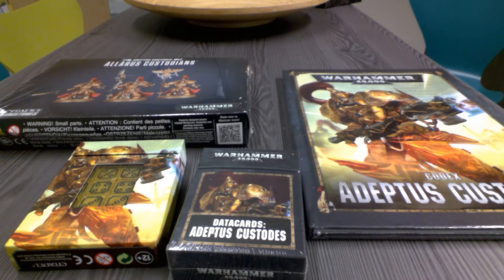The new custodians have come out, and I will show the pre-order of this week — at least the things that came in: the dice, the cards, the codex, and the Allarus Custodians. I have not ordered that special character — I forgot the name right now — because I'm not quite sure if I will be using it or not. I want to read the codex a little bit further before I decide how to build my army. So, minus that one, this is what I will be showing you.